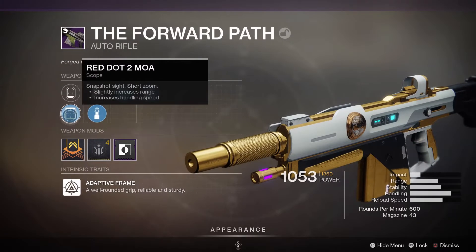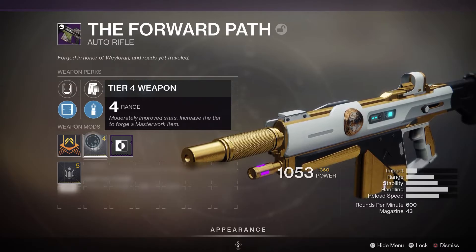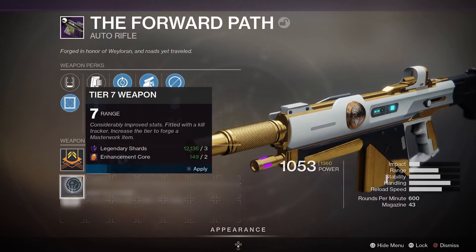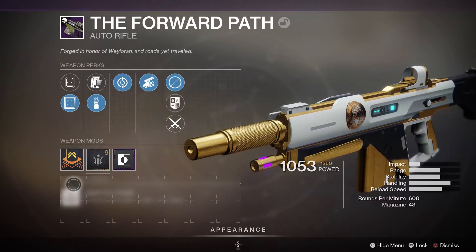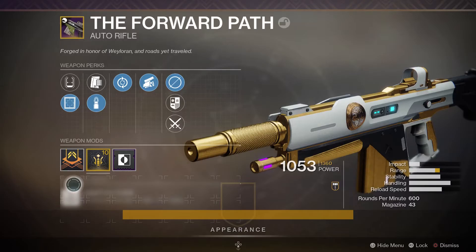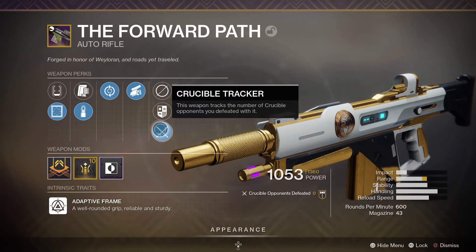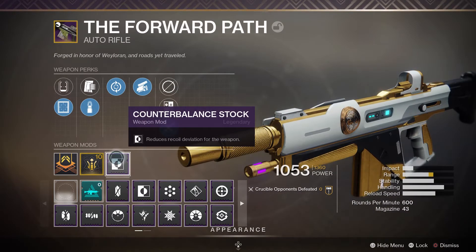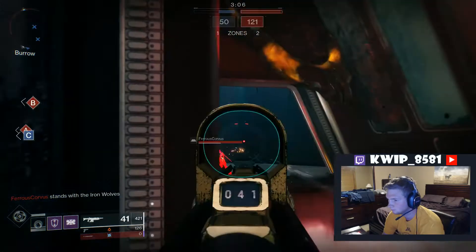Later I got the roll with Feeding Frenzy and Swashbuckler, which is really quite good. Comparing the two, the second roll has much better range and a little bit better stability, with a little worse reload speed — but Feeding Frenzy kind of makes up for that. Looking at this roll specifically: Swashbuckler gives you increased damage for picking up kills, and especially melee kills. Then Feeding Frenzy — each rapid kill will progressively increase the reload speed. Then we have a game changer in the mag slot: Steady Rounds, which greatly increases stability.